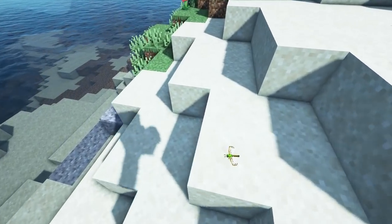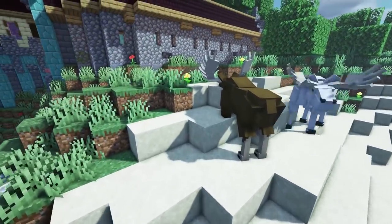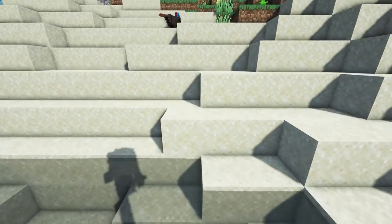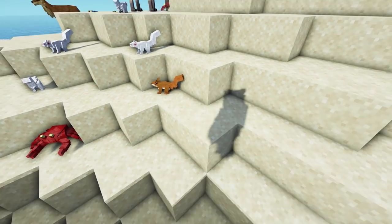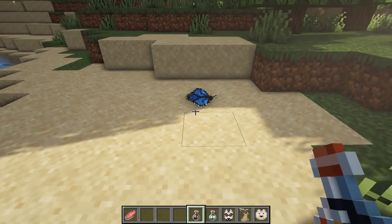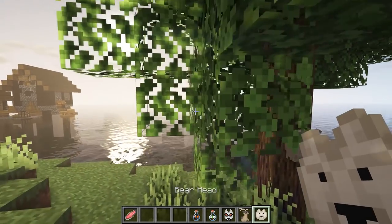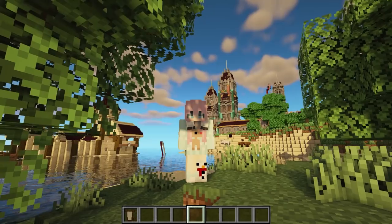Better Animals Plus also adds crabs, moose in different variants, turkeys, and a really scary-looking creature. There are also eels, brown bears, black bears, reindeers, deer, boars, and squirrels in adorable different colors found in forests. The bottled butterfly and dragonfly can be placed down to create an enclosure, and you can rename them. The mod also adds mob drop heads, such as the reindeer and bear head, as well as leathers from different creatures and wearable capes.